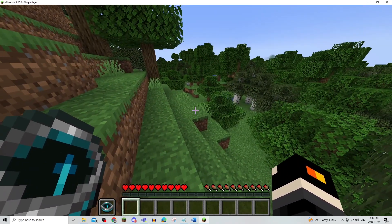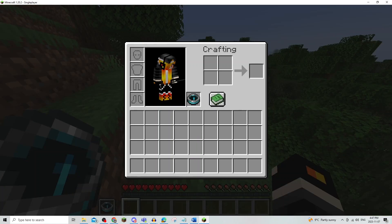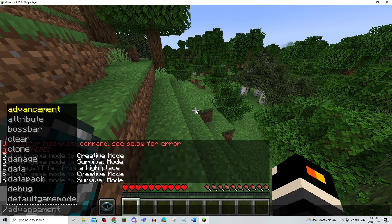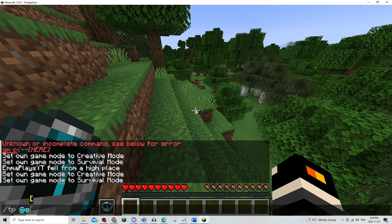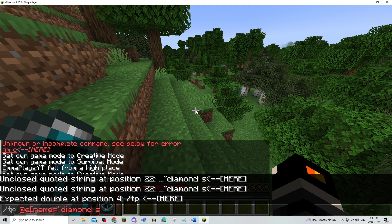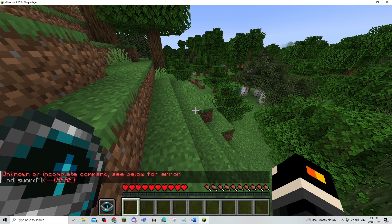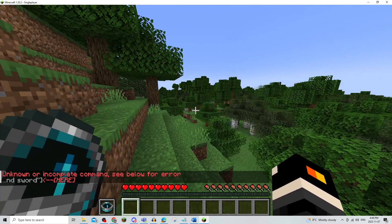Another method that you can use is something that only works in Bedrock. You're going to use this command: type in /tp @e, and then you're going to use a square bracket and type in name equals, and you're going to use an item that you know you had in your inventory, but not something like grass or cobblestone where it's just going to teleport you somewhere random. Use a quotation and let's say I had a diamond sword in my actual inventory — just do that and then close the bracket. Once you use that command, it'll work in Bedrock, but since I'm not in Bedrock, obviously it's not going to work.